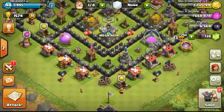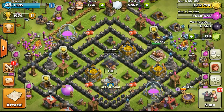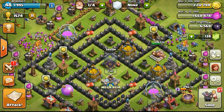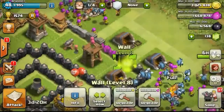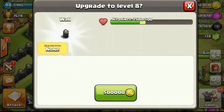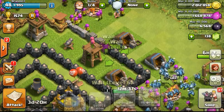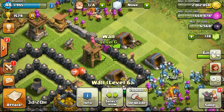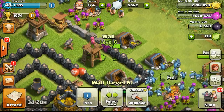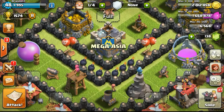We'll proceed to Town Hall 10 once we've maxed most of our defenses and gotten the heroes to a higher level. Town Hall 9 has a lot of things to farm and heroes are a big focus, so I'm planning to spend two to three months here. Hopefully I'll get heroes to around level 20 or close to level 30. Once my heroes reach level 20 and walls are maxed — probably all lava walls — I'll upgrade to Town Hall 10.